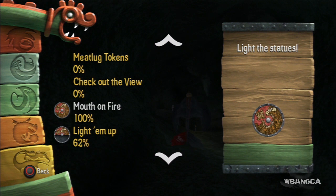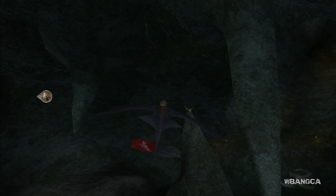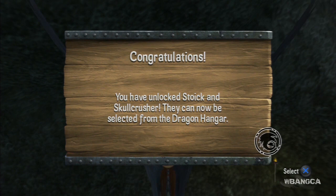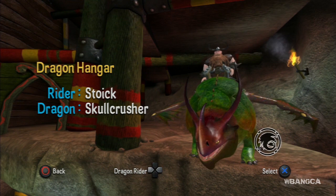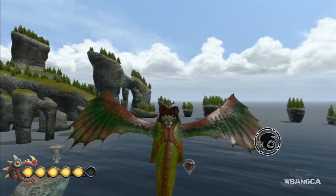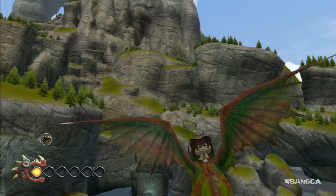Let's get Stoic and then we'll talk more about that. All right, Toothless — there it is: Stoic and Skull Crusher, the hidden secret dragon in How to Train Your Dragon 2. Let's go in and take a look. There he is — Stoic and Skull Crusher, the dragon. Let's go use him.